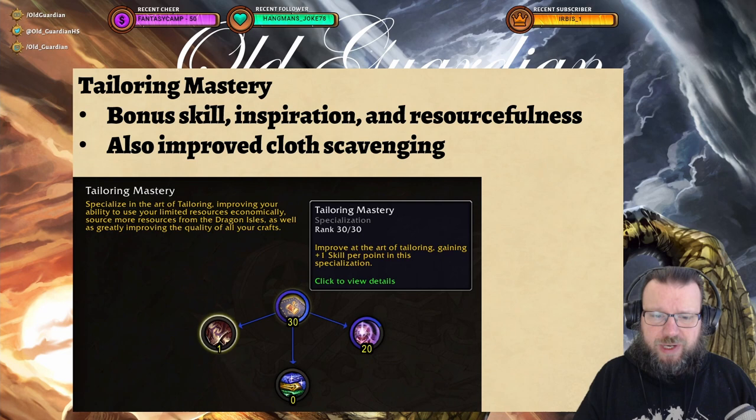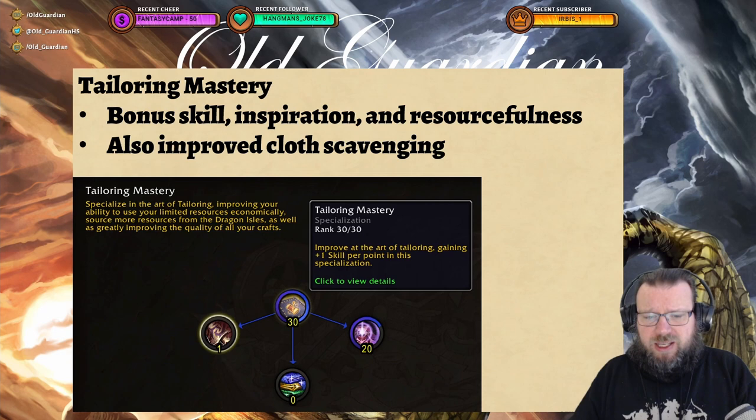Let's take a look at all of the tailoring spec trees. First of all, we have Tailoring Mastery. Tailoring Mastery is a fundamental, very important specialization tree because it gives you a bonus skill. Then there's a node for bonus inspiration and a node for bonus resourcefulness. All of these are very, very useful. The skill is for all tailoring, so that's super important.